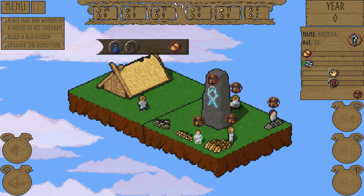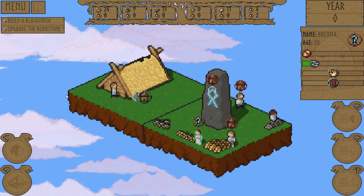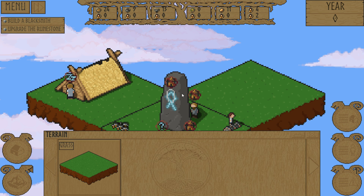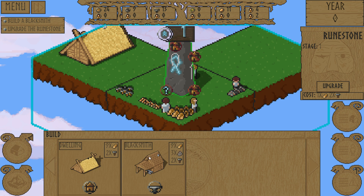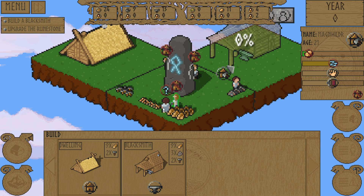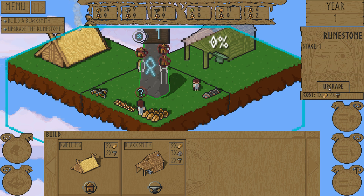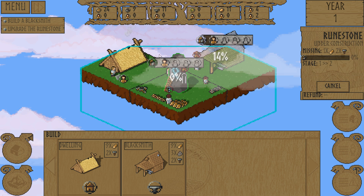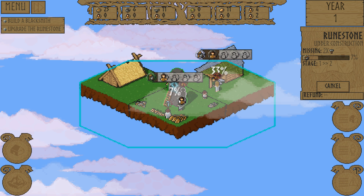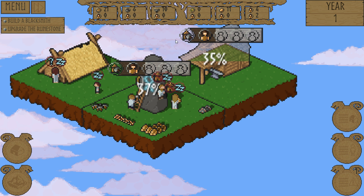Place a man and woman to get babies. Congratulations, Brenna, you live with Svein over there now. Let's go build ourselves a blacksmith. We need more tiles. Let's build a blacksmith over here and get another house right there. Hey Magnildur, go build that. We also need an upgraded runestone right here - this will increase our range that we can actually build. See that blue line there. Oh hey Torvin, go work on that.